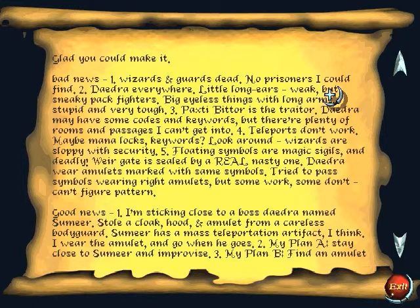Glad you can make it. Bad news. One: wizards and guards are dead. No prisoners I could find. Two: Daedra everywhere - sounds like the first level. Little long ears - weak but sneaky pack fighters. Big eyeless things with long arms - stupid and very tough. Paxty Bitter is the traitor. Daedra may have some codes and keywords, but there are plenty of rooms and passages I cannot get into.